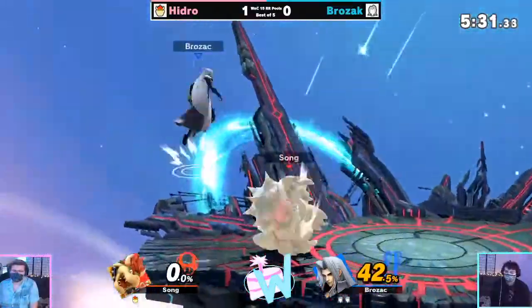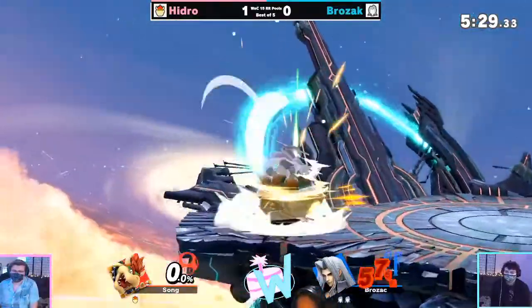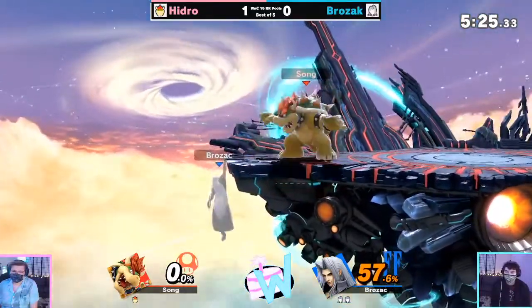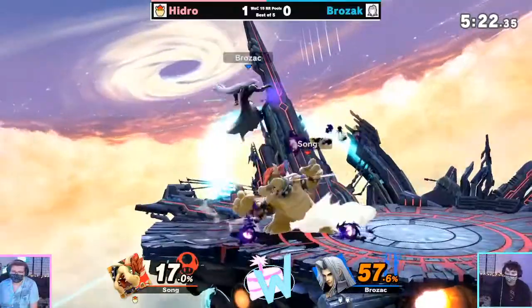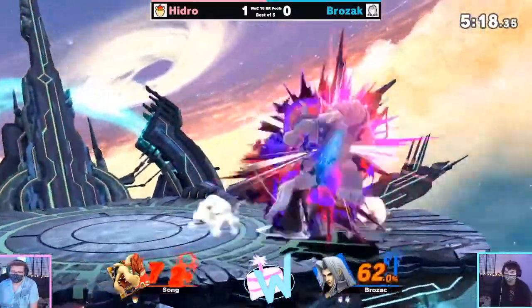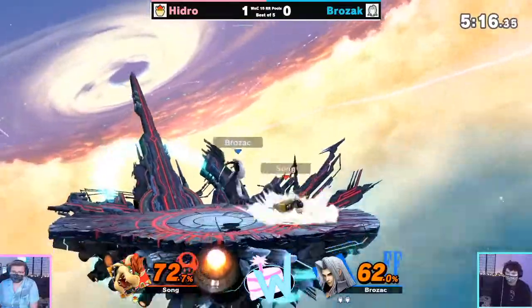If they have the full charge neutral B, you've got to drop off the ledge. You've got to go for the regrab. Or just double jump immediately, but then they can call that out too by canceling it. You never want to let them have that. And three Shadow Flares — this is a stock if Brozak plays the correct choice. Absolutely. The up B — those are the correct choices.